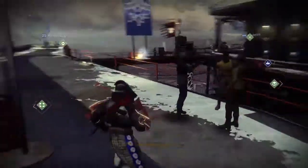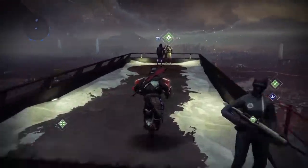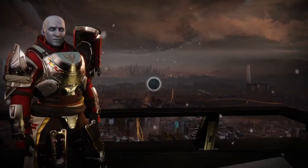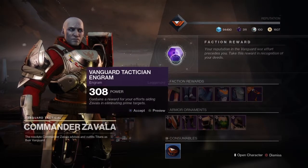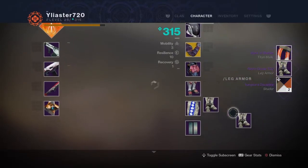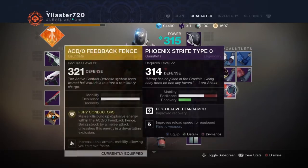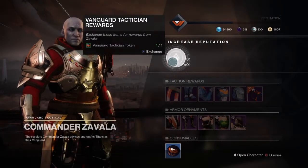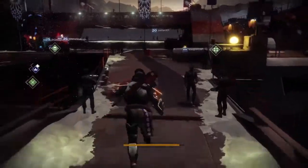I think the first person we should see right now is Commander Zavala. Let's open up these Engrams. My inventory is a mess, but right now I'm just opening all these up. Okay, nice. Just gonna get rid of this real quick.